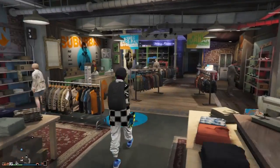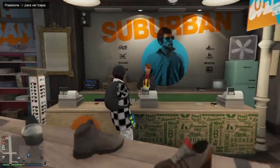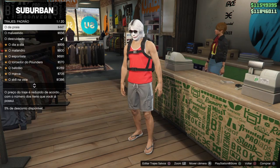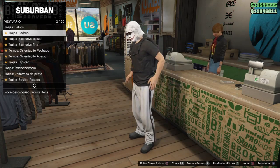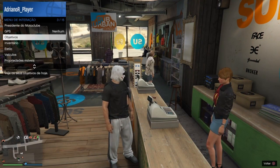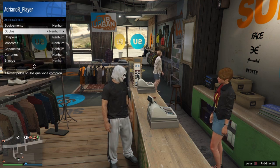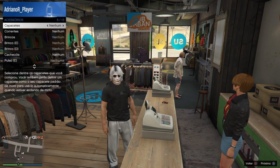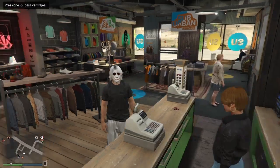O que vocês vão estar fazendo: vão precisar iniciar aqui em qualquer loja de roupas, vir em trajes, ficar em trajes padrão e comprar o traje com descuidado. Depois que comprarem, vão vir em estilo, acessórios, e vão remover o óculos. Veja se tem mais algum acessório; se não tiver, pronto.